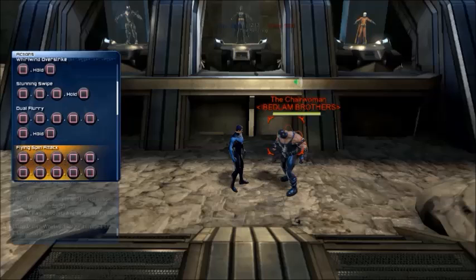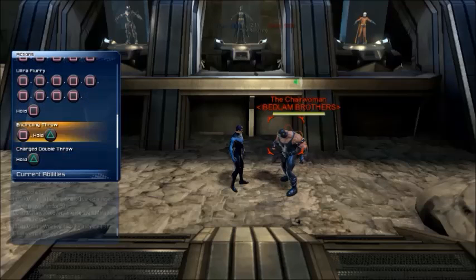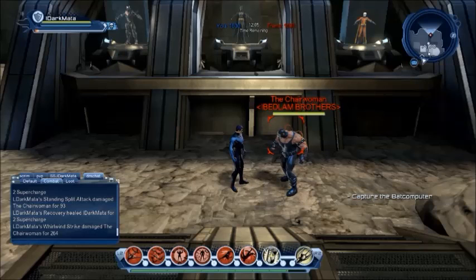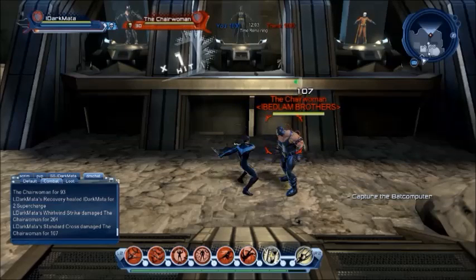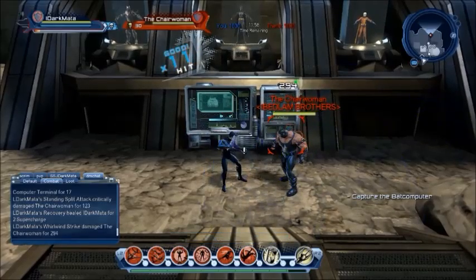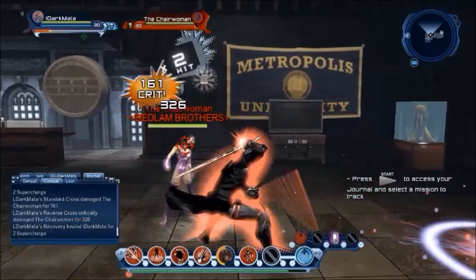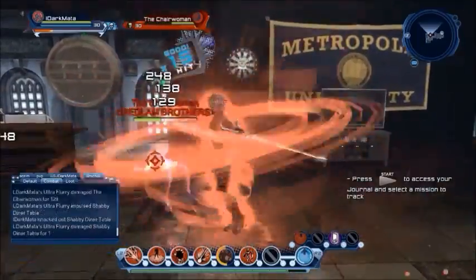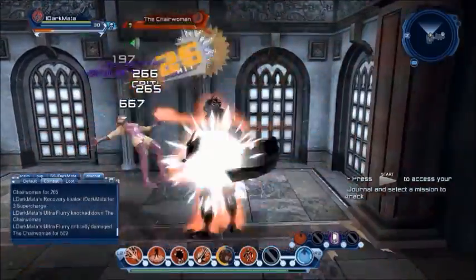You should take a moment to look at Nightwing's combo list. One thing to mention: the Ultra Flurry combo doesn't work for Nightwing. You can press the buttons and you will do a combo and the last hit will lunge an opponent, but the animation and associated damage doesn't correspond to the actual combo — the spinning animation and damage is completely absent when Nightwing uses it.